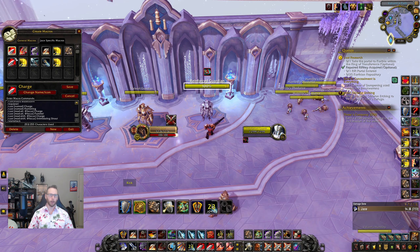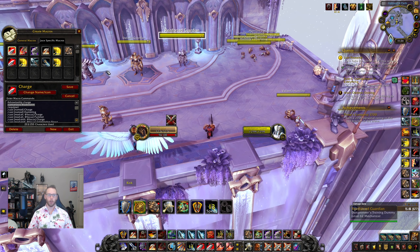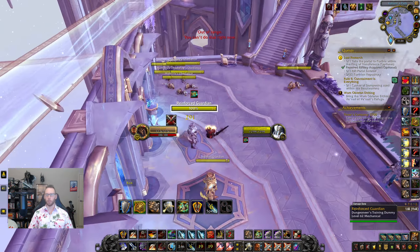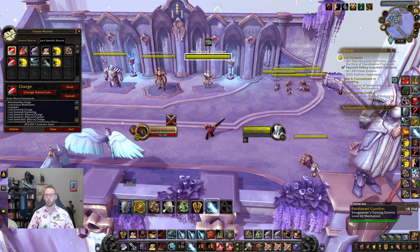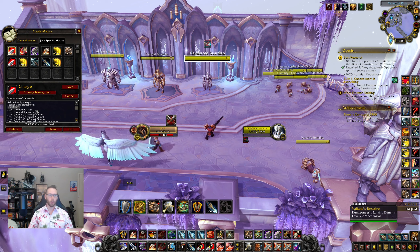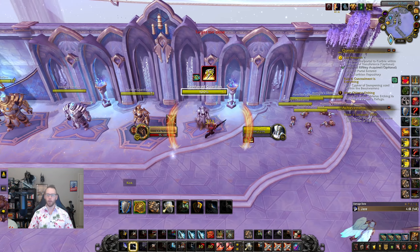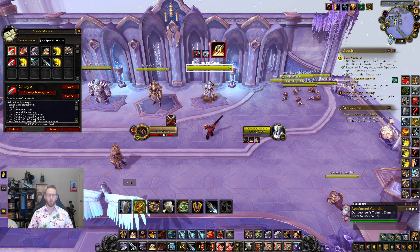Next is a multi-purpose charge macro — these are fantastic. It cancels Bladestorm, so if you're Bladestorming and want to charge someone, just press the macro and it cancels and charges. It also has a hamstring built in, so you can hamstring off the charge with no extra input. I've got this on mouse wheel up — a bit unusual, but you can hamstring off the charge without needing to find a separate hamstring bind.